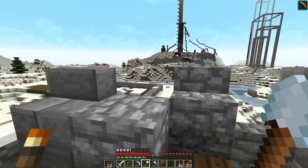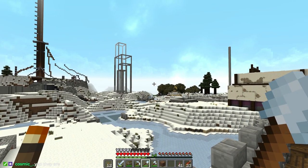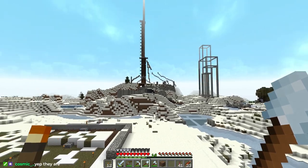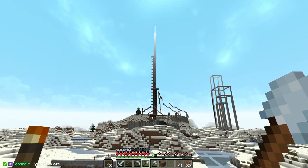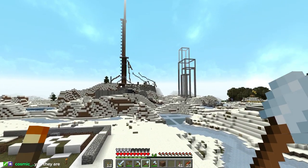My name is Joel Duggan, and this is the Realm of Vastin — a co-op multiplayer server where myself and some new friends are making absolutely enormous builds in Minecraft. And this is what we're going to be working on today.